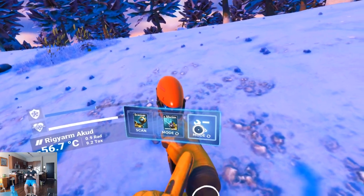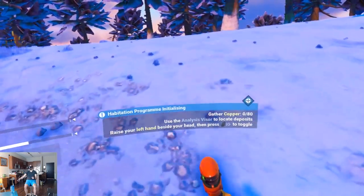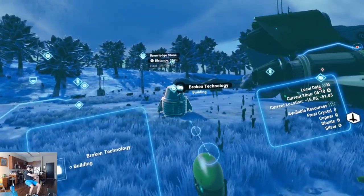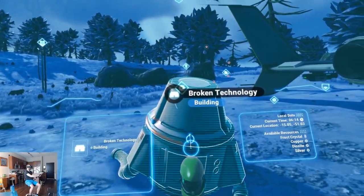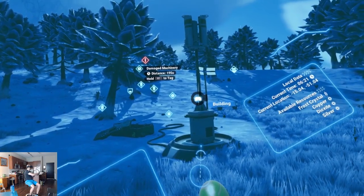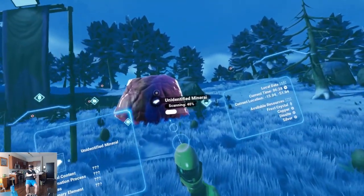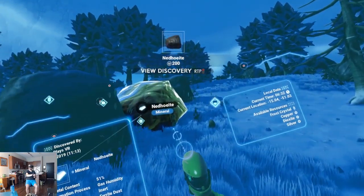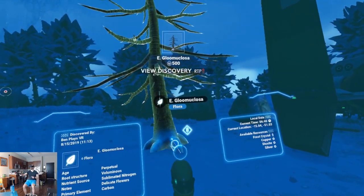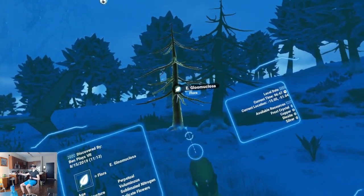Now, how do I switch between scanning? You choose the mode here — mining terrain manipulator. Cool. Gather copper — use visor to locate deposits, raise your left hand. Copper deposit. I can scan this. Looking for copper. There's some damaged machinery over there. Unidentified plant — what are you? And then I instantly become aware of other plants similar to that. That's nice.